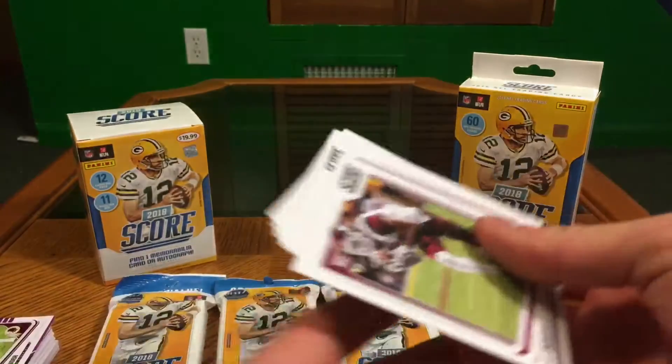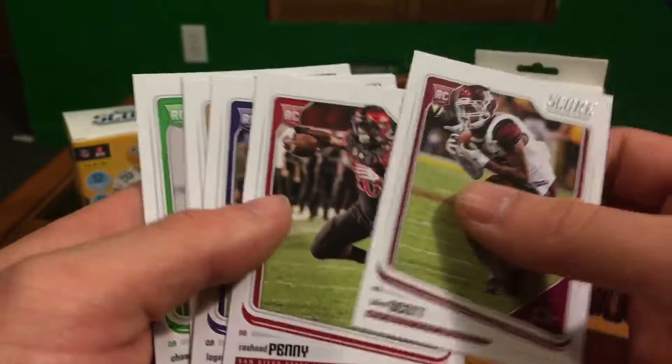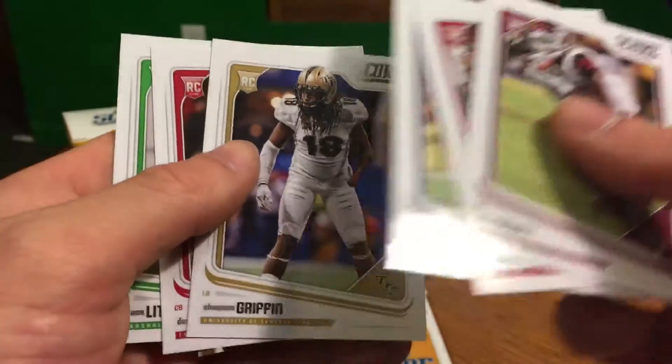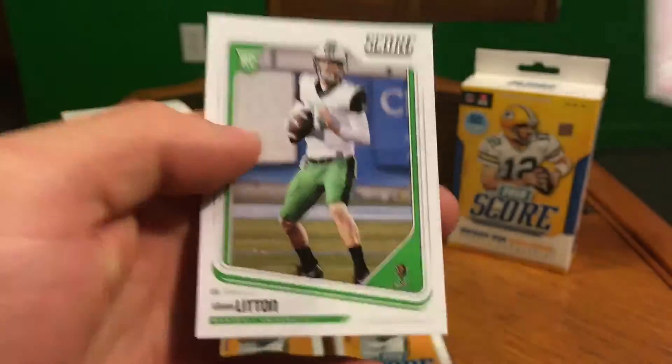Luke Falk, Antonio Brown. Looks like we're down to the rookies now: Juliel Scott, Rashad Penny, Logan Woodside, Shaquem Griffin, Denzel Ward, and Chase Litton.